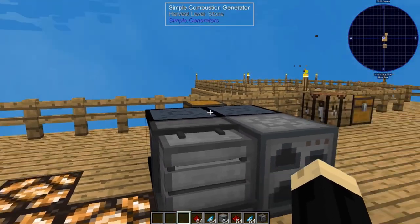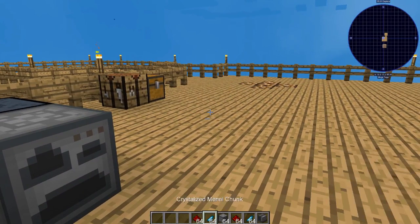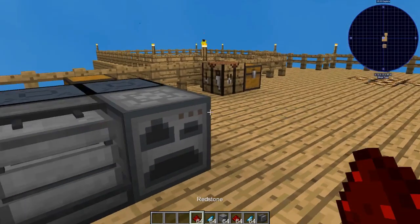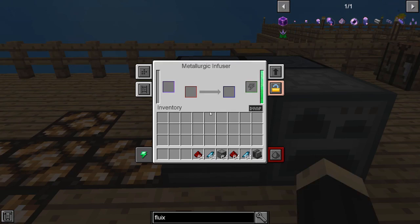The recipe for making the Fluix Crystal itself is the same in both machines. It's going to be a redstone and a crystallized mineral chunk. Starting with the infuser, you right-click on it. First thing you do is put your crystallized mineral chunks, then put your redstone. The redstone is going to be converted into a fuel source, which will then convert the crystallized mineral chunk into our Fluix Crystal.